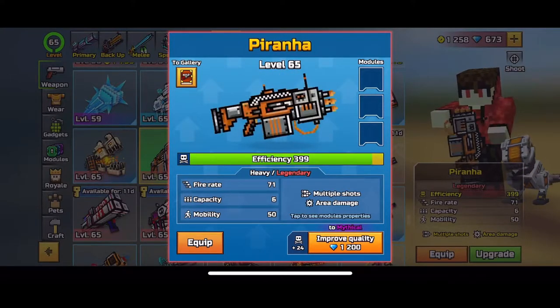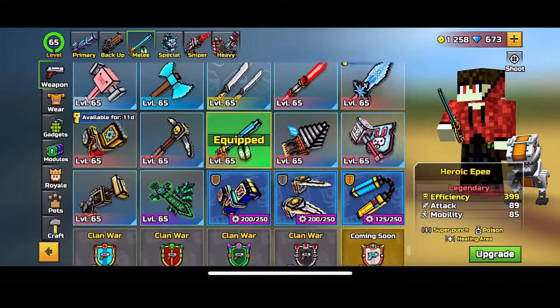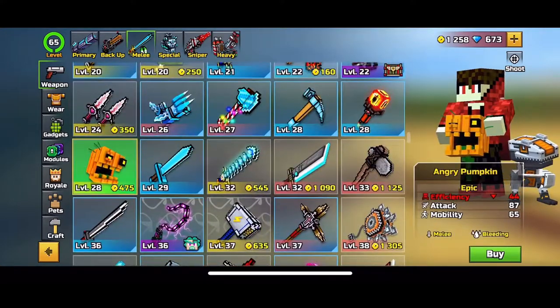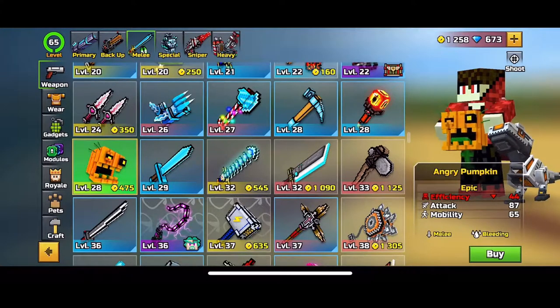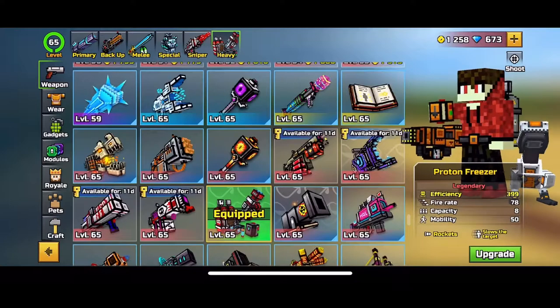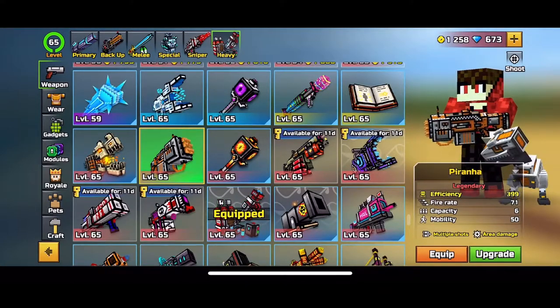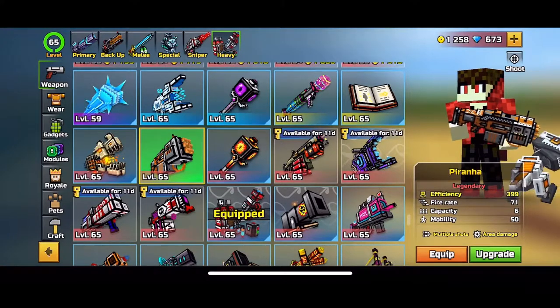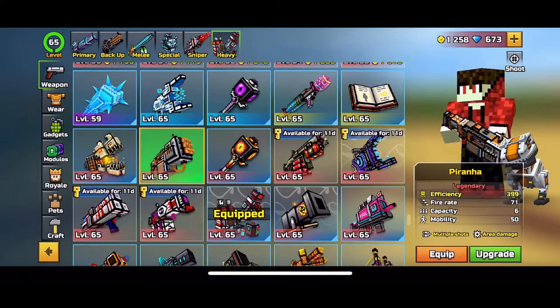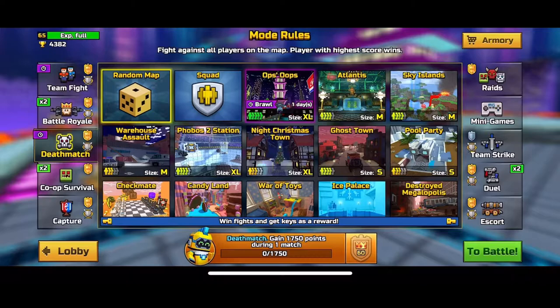Honestly I would have thought that if they made a weapon called the Piranha it would be a melee — like a little chompy thing. But no, today we're going to be playing two matches with this weapon and this weapon only: a team fight and a deathmatch. So yeah, let's just get right into it.